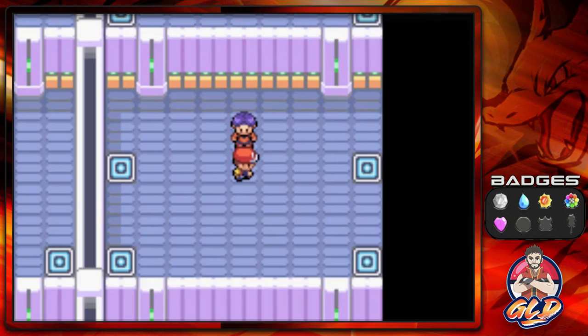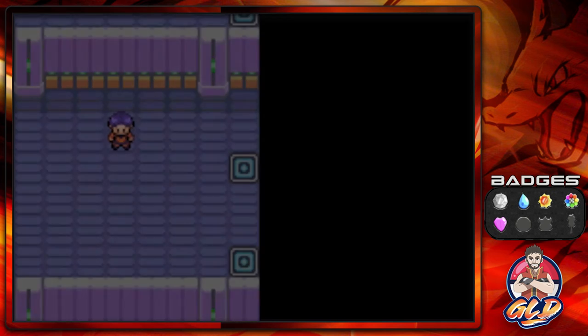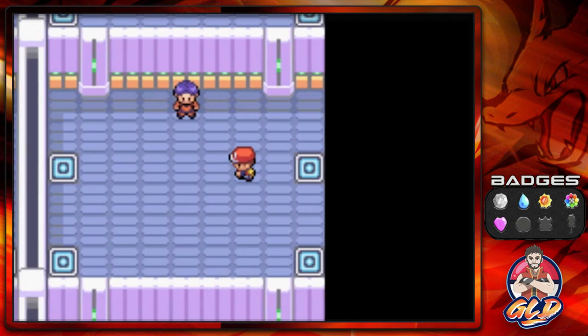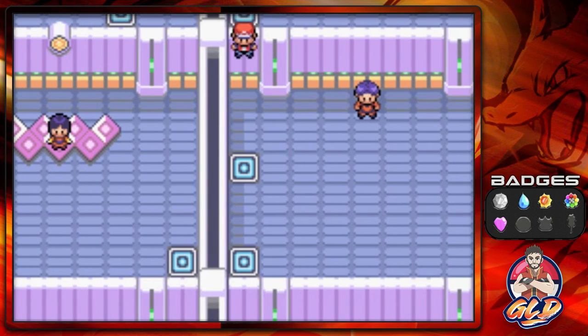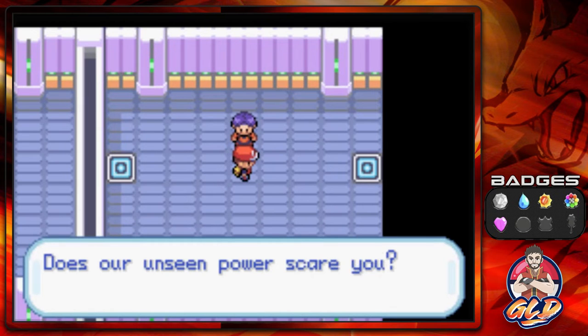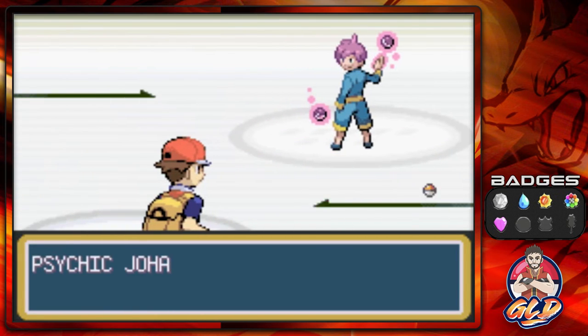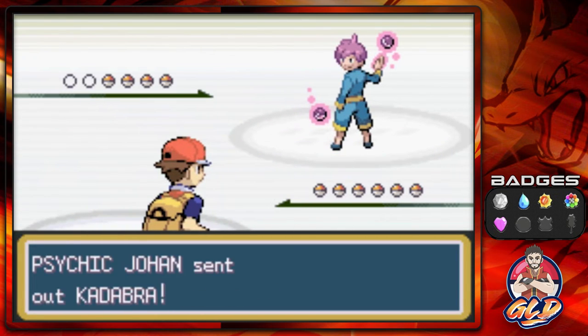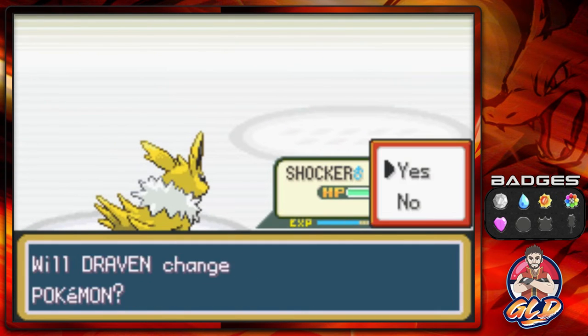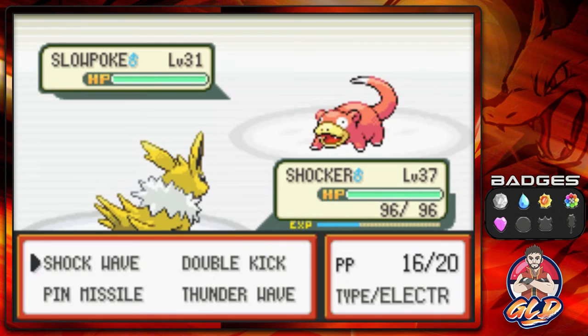Shocker's back to full health, and now we got to go up against another Pokemon Trainer. I'm very incompetent — I'm trying to remember all these spots to get to Sabrina easily. Here we go, taking on another Psychic. Does our Unseen Power scare you? No, it doesn't — I've battled many of you guys before. Let's go right ahead and pin missile these guys. Coming out with a Slowpoke. Shockwave, there we go, and Smoke grows to level 31.